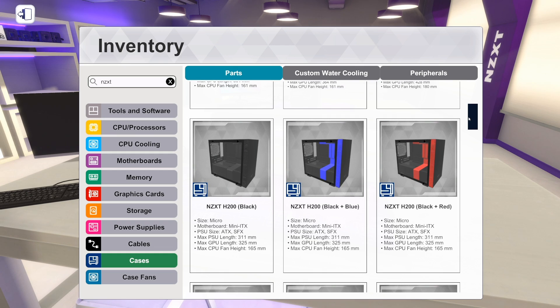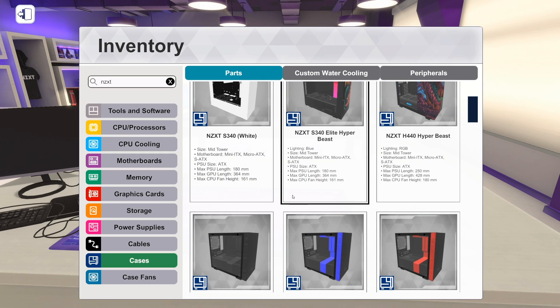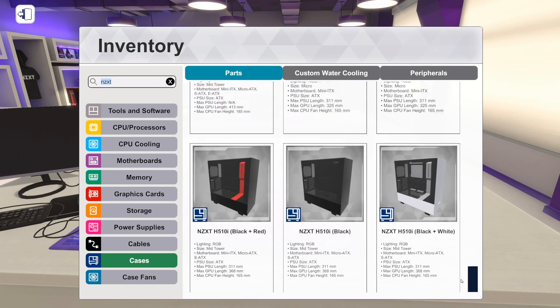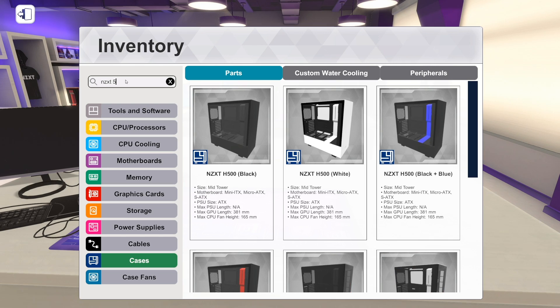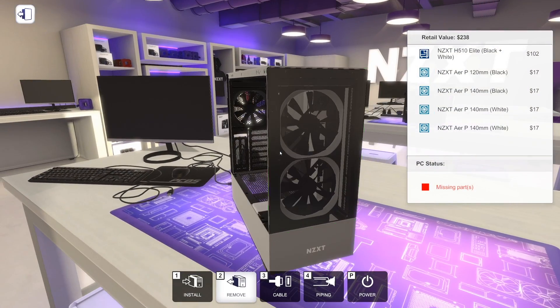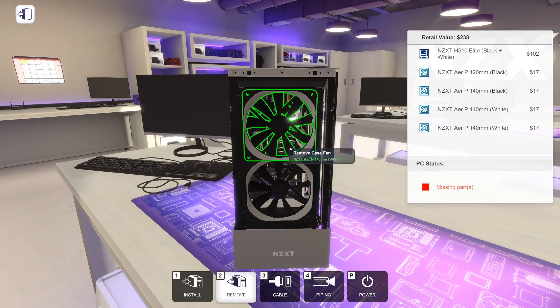I really wanted to do a build in the galaxy edition H700i, and apparently it's an exclusive to those who bought it on GOG. So I guess I can't do that, which is a super bummer because that case is awesome looking. I didn't know they had platform-exclusive DLC. So we're going to do a build in the H510, the H510 Elite. We're going to do black and white with some purple water cooling and purple RGB — it's going to look super cool.